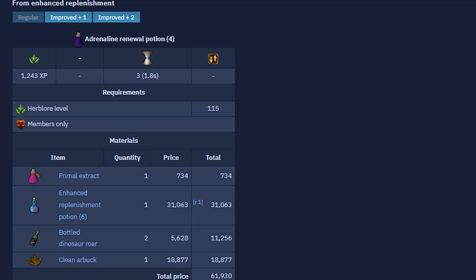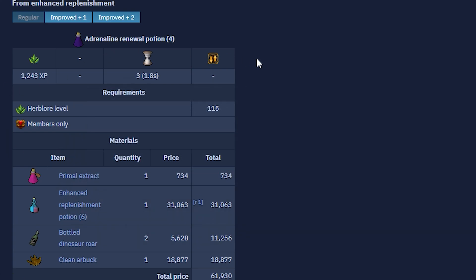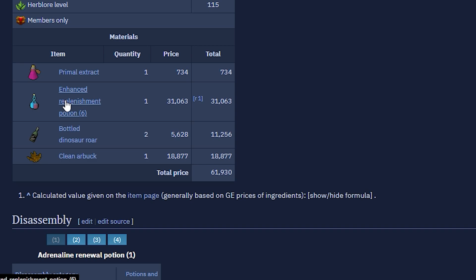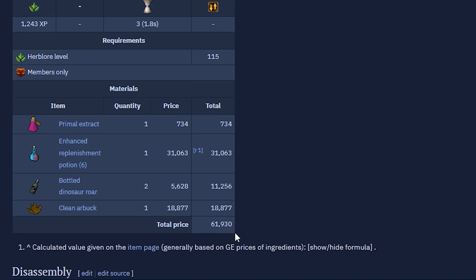Let's go ahead and make these potions. It also looks like I can later on turn my Enhanced Replenishment potions into Adrenaline Renewal potions, so I don't actually have to make Adrenaline Renewal potions from scratch - I can just convert them later on. And looking at the total price, it doesn't seem to be too big of a difference, so I don't really care about losing 5000 GP per potion.